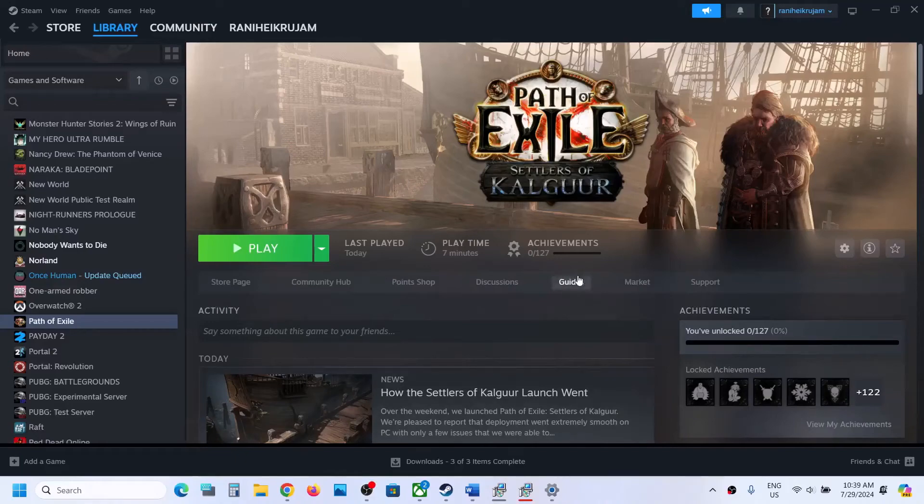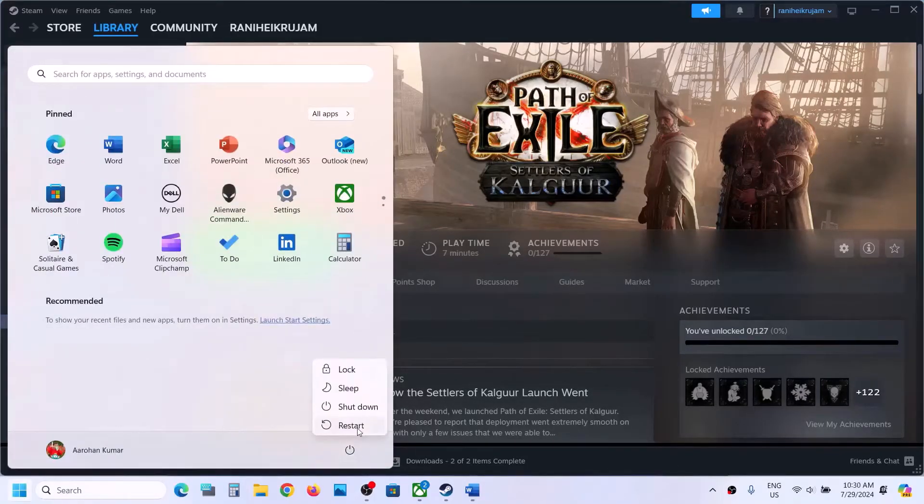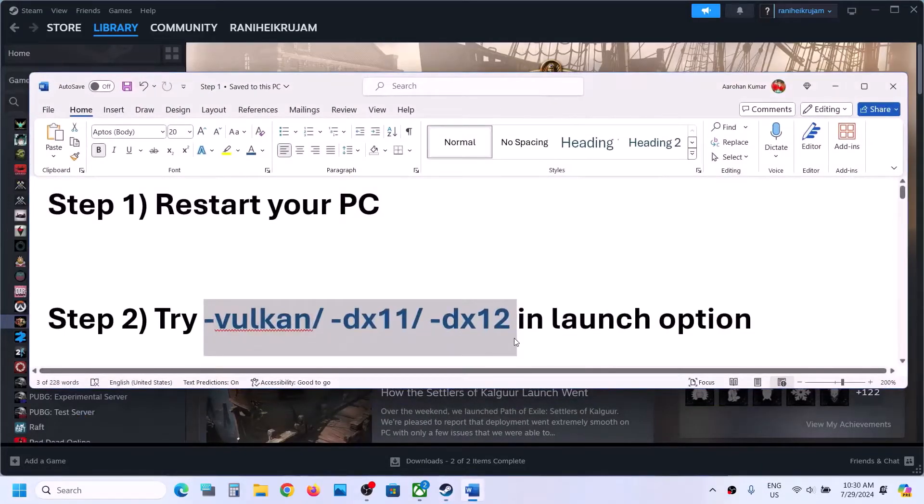Hello guys, welcome to my channel. Today in this video I'm going to show you how to fix when the game is not loading on your Windows computer. The first step is to simply restart your computer, and after the system restart launch the game. If that does not work, you can try these launch options.